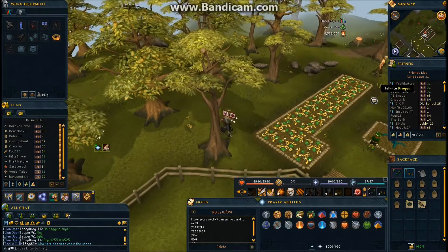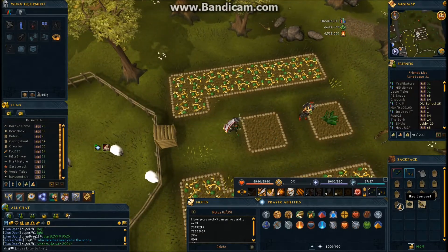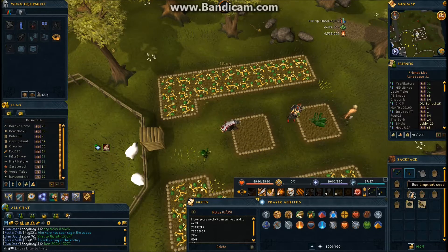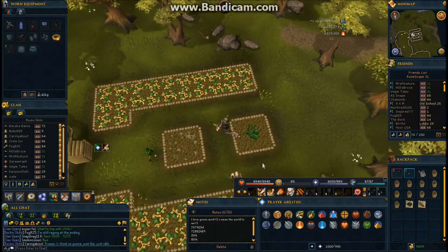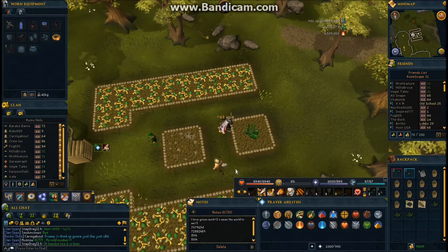Limpwurts are also a good investment. The seeds — which I usually get from killing monsters but for this series I bought them — are about 400 gp each, and one limpwurt is worth 900 gp a piece. So it's also a very good investment and definitely worth doing. They grow very fast, about 20 minutes each.